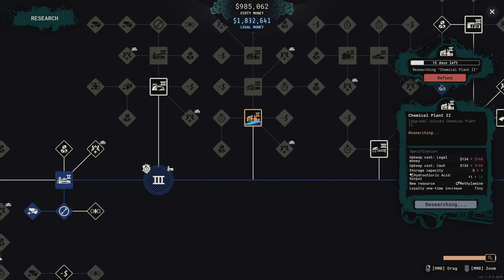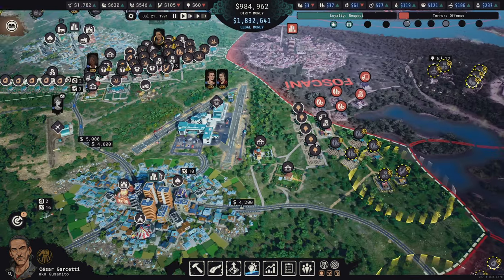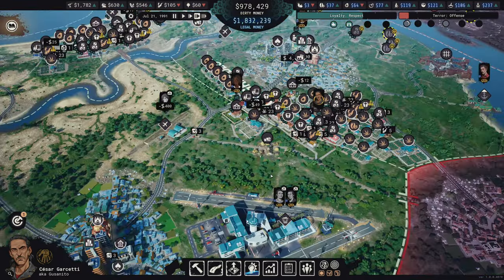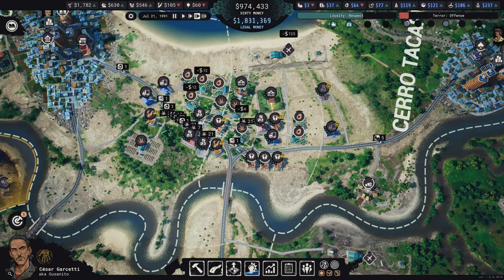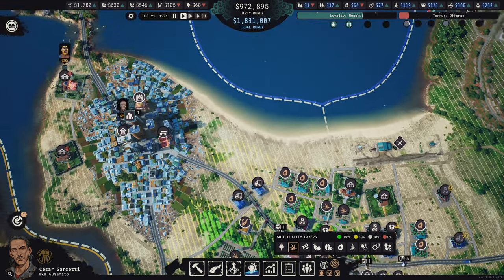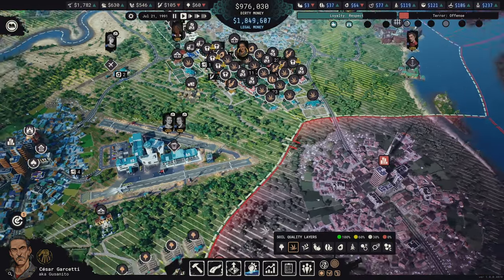I can't do these new resources - meth, heroin, etc. - until I get the expensive research all the way up through the chain. I could have maybe started some of it lower down, but I wanted to wait until I had the top buildings and then not have to worry about it. Once we get there, we'll shut down a ton of production. I think this entire cannabis section stays - it's probably a good spot for that.